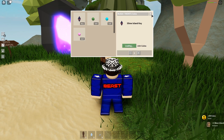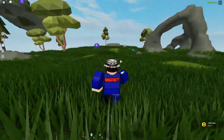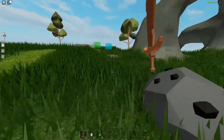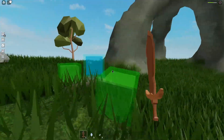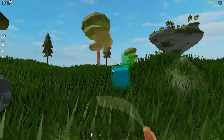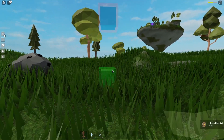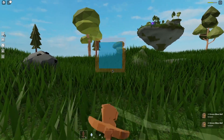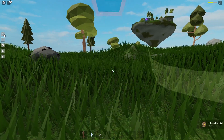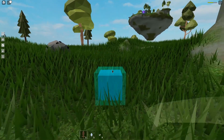Purchase it for 200 coins. After you purchase it, now you can enter the slime island. Now what you have to do is get yourself a weapon — a wooden sword or anything that's a weapon. You have to just kill a bunch of slimes and it should take you like maybe one to two minutes. And then the slime is gonna drop the new key that gives you access to the new island. It shouldn't be that hard because I got my key pretty easily.